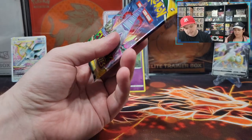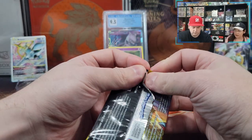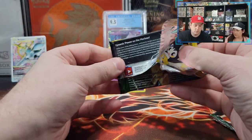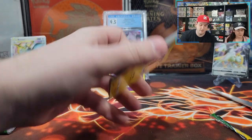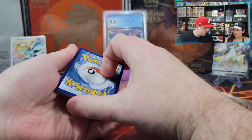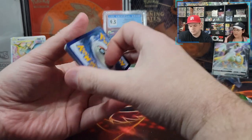We're halfway through, we got four packs left. Can we get something better than a VMAX? There's only very few things that are better than a VMAX — a gold, a rainbow, a VMAX Altar, a regular Altar, or a Full Art. Yes, all the Evolutions have one. We need them. Let's get Full Arts — I got tunnel vision on those Altars.